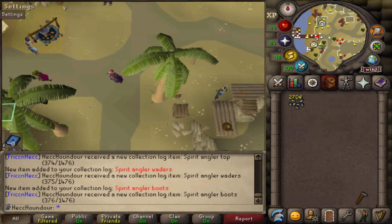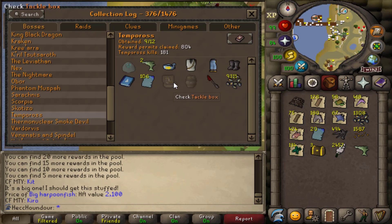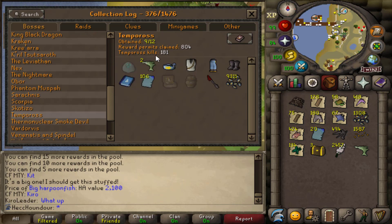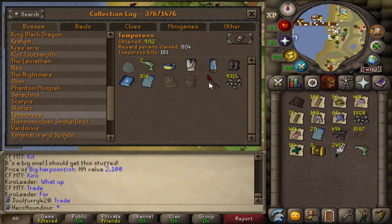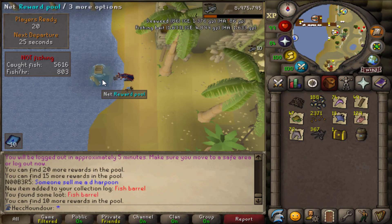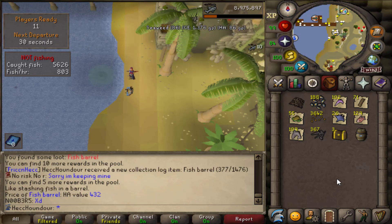Back to Tempoross. My second big harpoon fish — are you kidding me? I'm officially over twice the drop rate of the fish barrel. I also haven't gotten the tackle box and it's also 1-in-400. I've gotten the Tome of Water and two big harpoon fish, which I think are both 1-in-1600. The dragon harpoon is from worms, not Tempoross. I have 38 permits now. Ayy! Finally — it exists! Thank you for the luck. I thought I used all my luck on not being the T-bow, but clearly not.